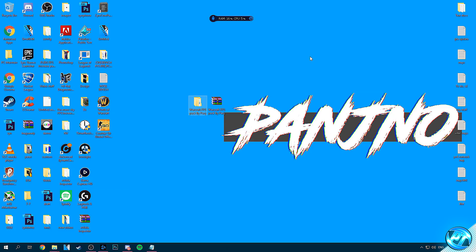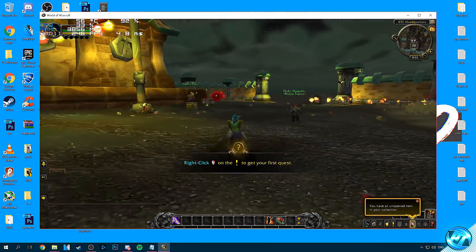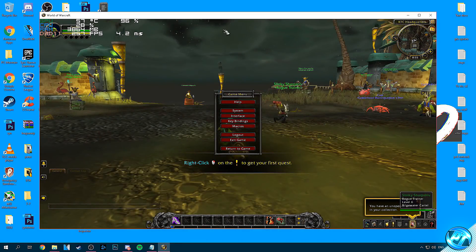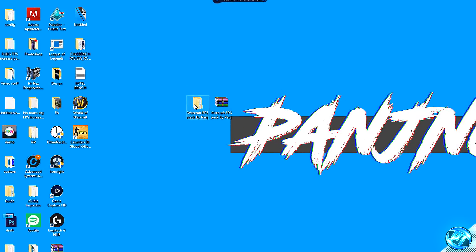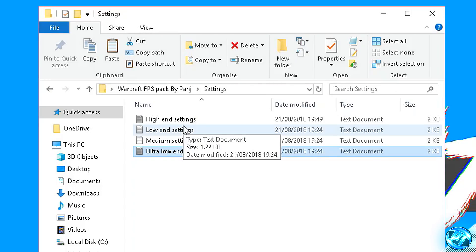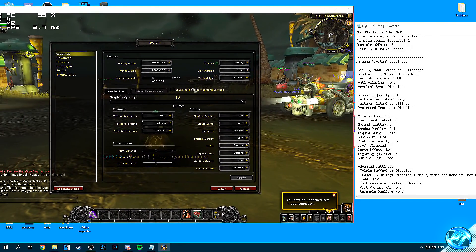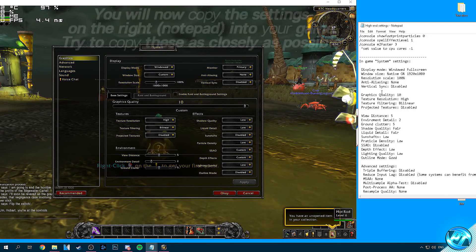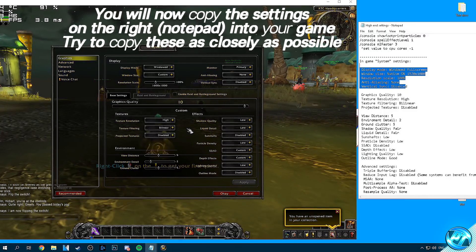After those steps we're going to go ahead and install our customised game configs. Boot into Warcraft and load into the game — you can be anywhere on the map as long as you have access to the settings menu. Press escape and drag the game slightly to the left, then go into the system settings. You can then minimize the game, go into the FPS pack, into the settings folder, and click on the config matching your system specs.